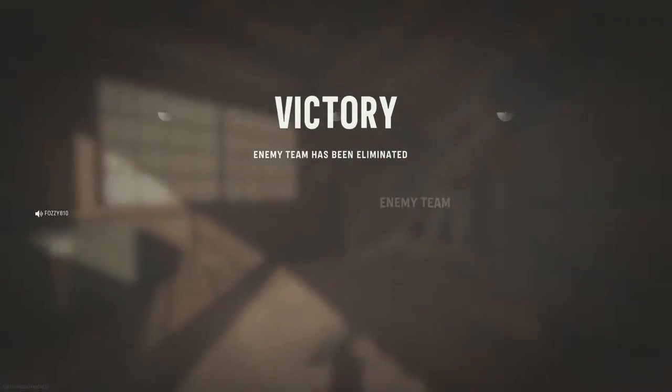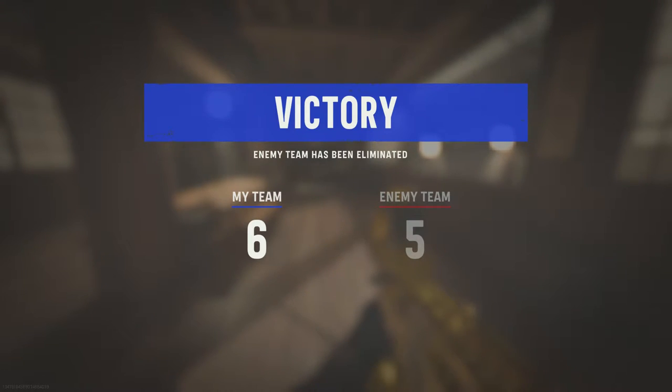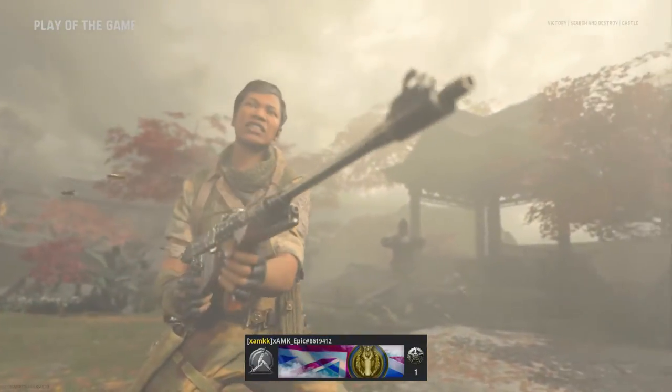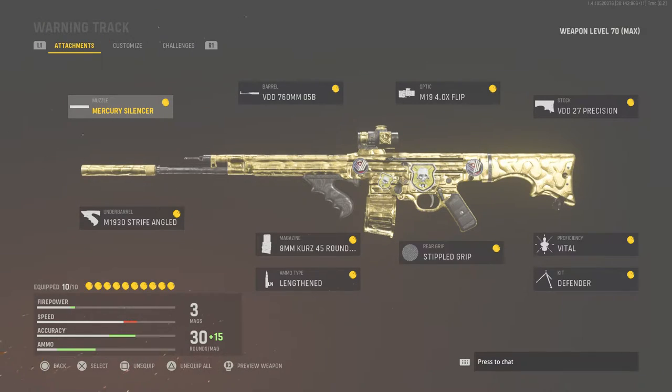Yes! Let's go! Flipping hell, I finally got a gameplay of the STG — you have no idea, that took so long. Oh my god, that took longer than it needed to. So this is the loadout I was using: Mercury Silencer for the muzzle, VDD 760mm 05B for the barrel, 4x optic, VDD Precision Stock, M1930 Strife Angled underbarrel, 45-round mags, Lengthened, Stippled Grip, Vital and Defender. That is it for me — leave a like if you enjoyed, and I'll see you on the next one.